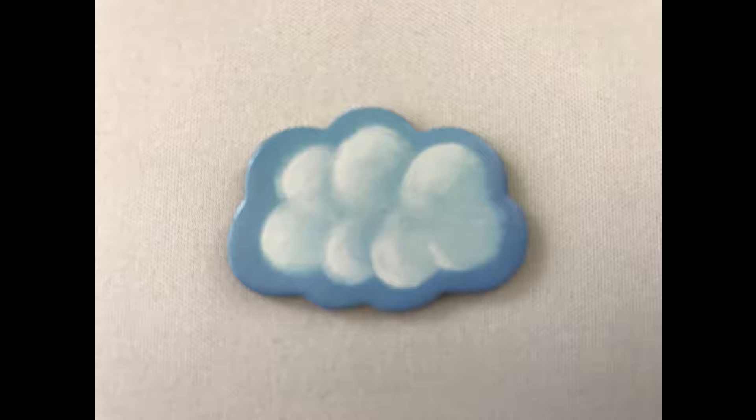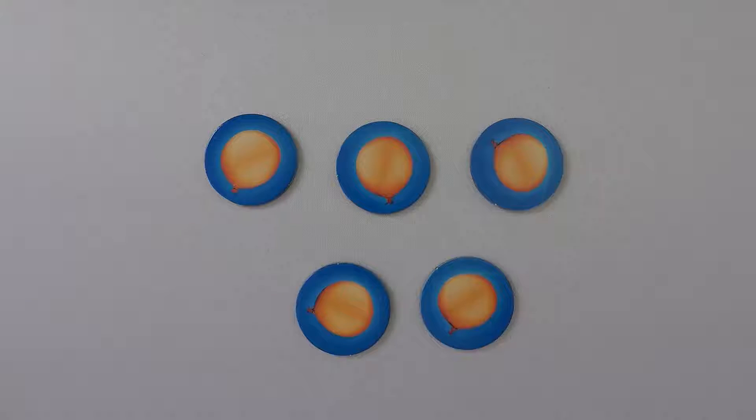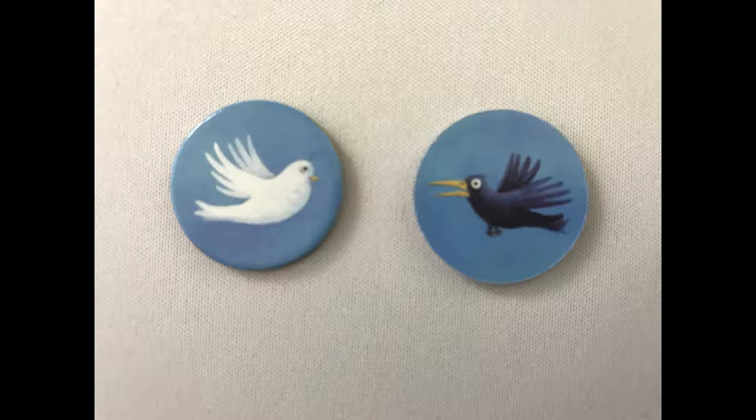If the dare is complete and the catch is successful, it's a success: the hurler moves one space on the board, and the skewer and assist each gain a random cloud token kept face down. Inactive players who bet on success gain a dove; if they bet on a fail they gain a crow. If a throw fails, the hurler loses a balloon and a turbulator, if there was one, gains a random cloud token. Inactive players who bet on success gain a crow; if they bet on fail they gain a dove.